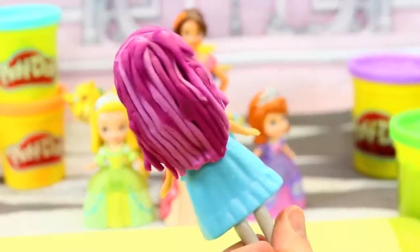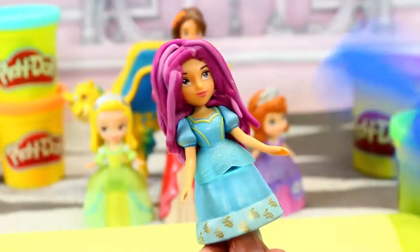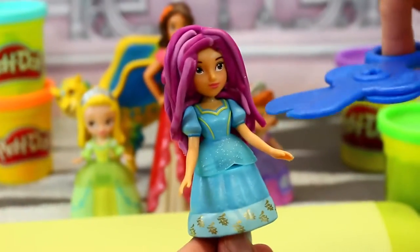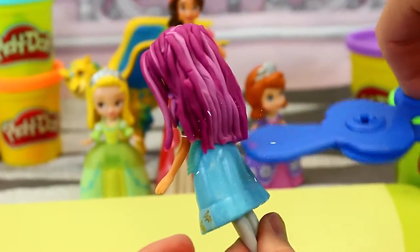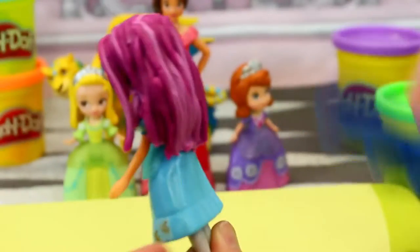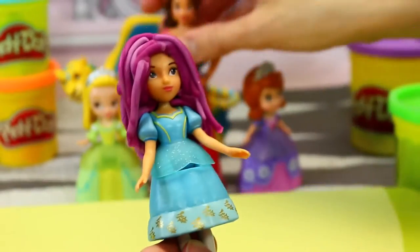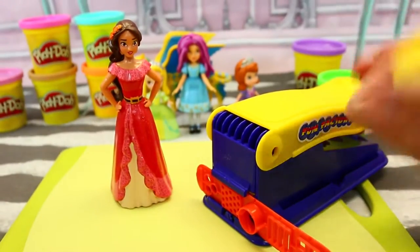Isabel looks amazing with her new little hairdo — it actually goes really well. She's like beautiful. I have my little Play-Doh scissors and I'm going to trim it up in the back to clean it up a bit. I think she looks really good. So now should we do Elena? Yeah, let's do her sister — next up we're going to do Elena.